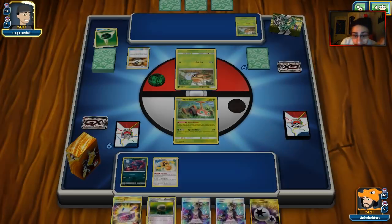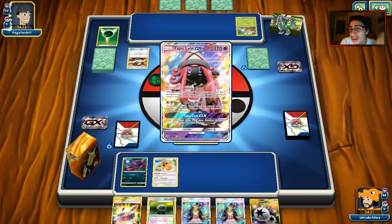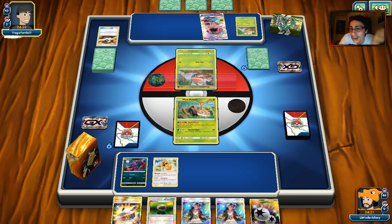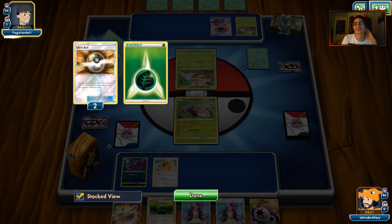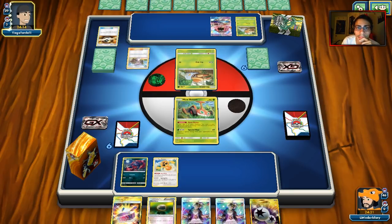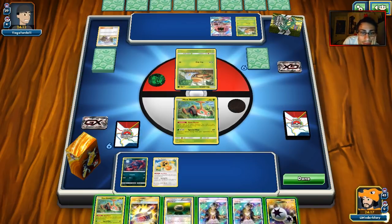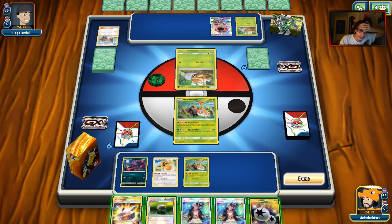Besides Empoleon, who is probably going to be overdone on YouTube by the time it goes up — but I still believe in Empoleon, I think it's a somewhat decent card. We're going to see a Lele for Lily. Our hand is pretty bad; he's got eight cards in his hand and definitely has Rare Candy Vikabolt. Another Moe Rotom — that sucks. I hope we don't lose because we can't draw anything.